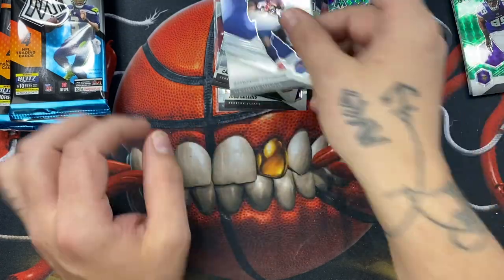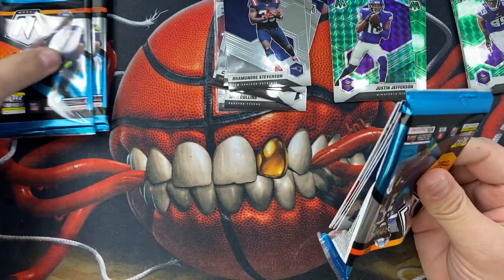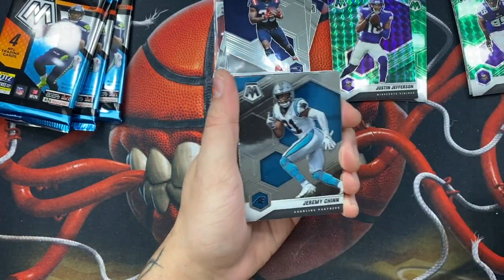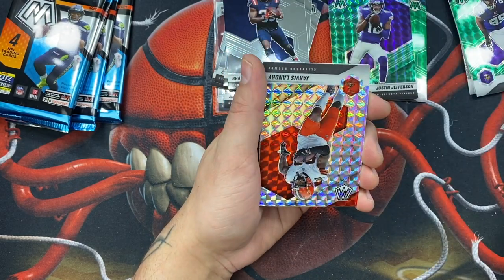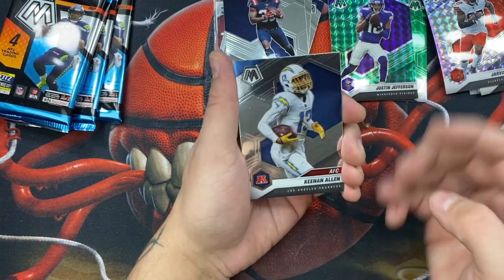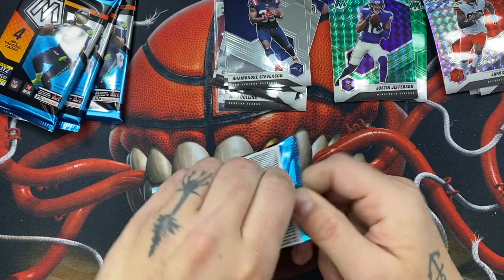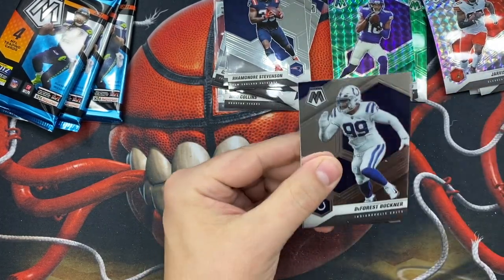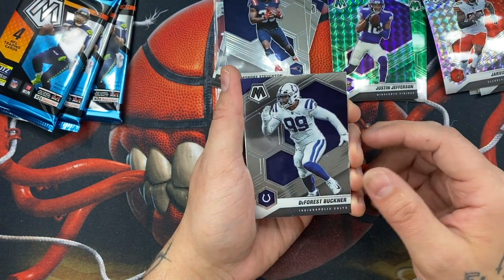A Rhamondre Stevenson — not a bad rookie. Five more packs including this one. Got a normal base parallel on this mosaic, Jeremy Chinn, Antonio Winfield, and a Jarvis Landry. Keenan Allen — so far nothing too crazy. I mean we hit the one Trey Lance but that's nothing insane. DeForest Buckner.